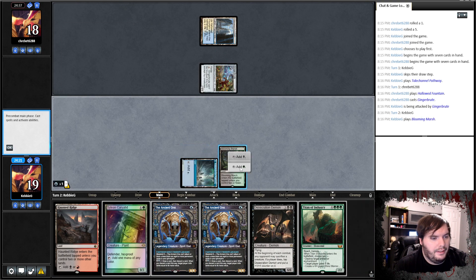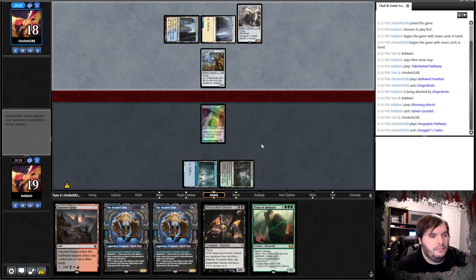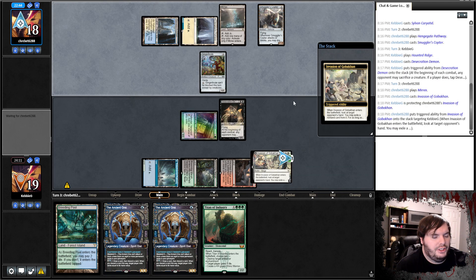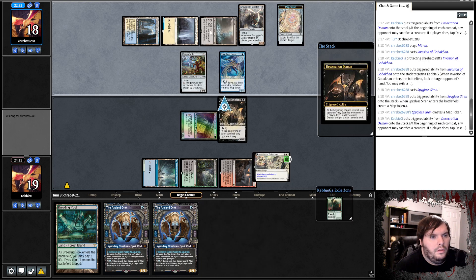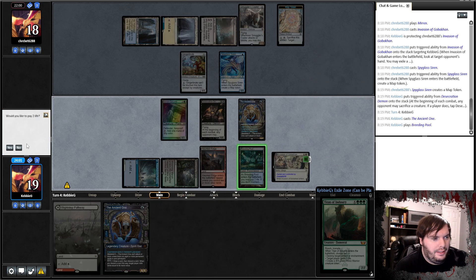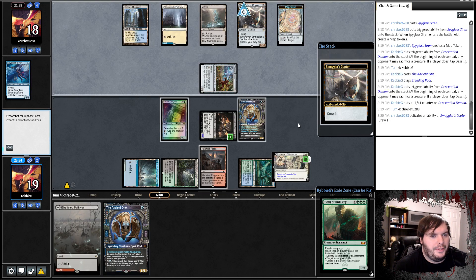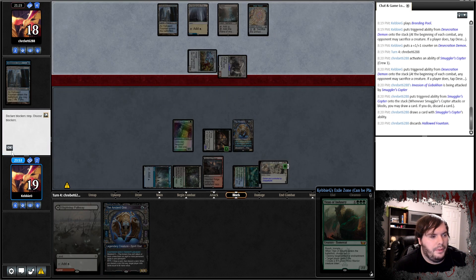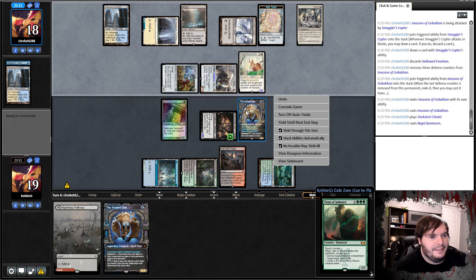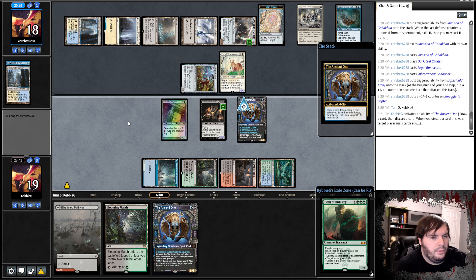That's actually not a bad top deck — that gets me into the Demon next turn. Pathway on white. Smuggler's Copter. Passes. Ridge. Demon. Say go. Merfolk Invasion. We're gonna take Titan. Plays a Siren, goes to combat and passes. Ancient One, tap land, go to combat — sac the Siren. Cruise with Copter hits me for three. Invasion for three, that's fine. I guess I'm gonna have to use this to pitch itself — that should give me a Descend eight potentially. The Schooner grows his draw with Ancient One.